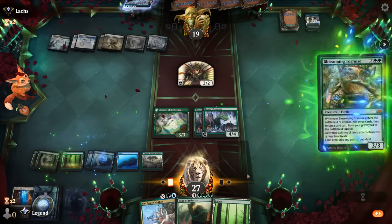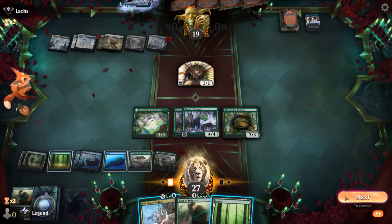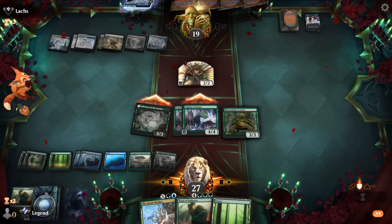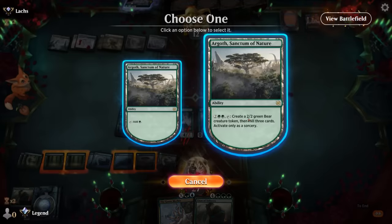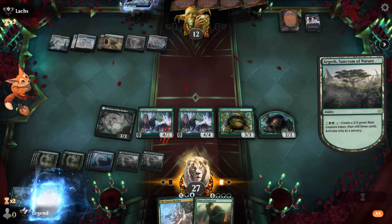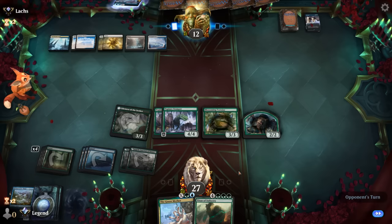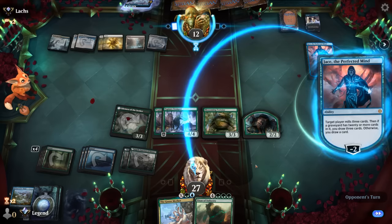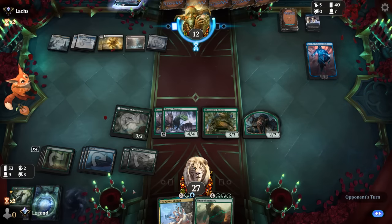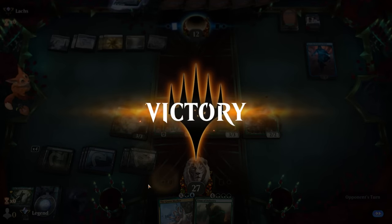Could have attacked first. Get Argoth number two. Attack, then activate Argoth once again. We'll see if they have a sweeper or not. Did mill a Vinestalk, so another Tortoise would be nice, or if we get a chance to attack. Just gotta hope their hand is all counterspells. Jace to Mill us — okay, that's fine. And looks like they did not have a sweeper, and our opponent explodes. Wow, did not expect to win this game. On to the next one.